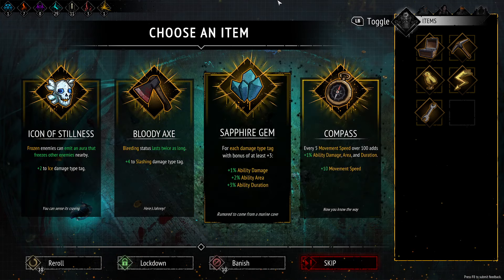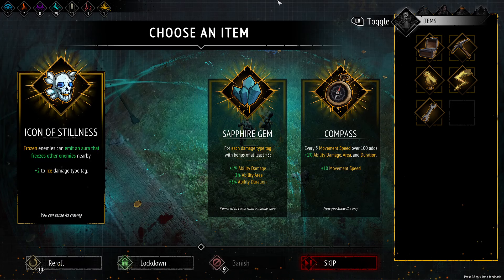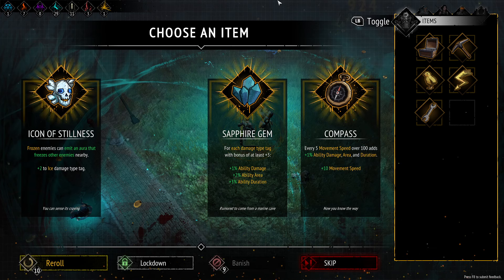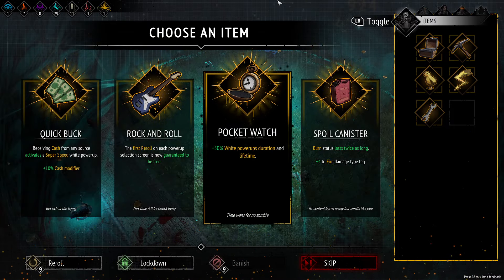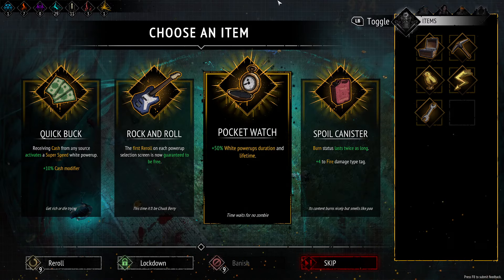Okay, so none of these — let's banish bleeding. Okay, so what do we need left? We need the pocket watch and the heavy metal. We have four, so we just need the pocket watch and the heavy metal. Okay, there's pocket watch — I really want to get heavy metal first.